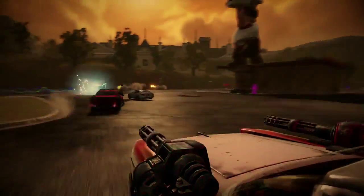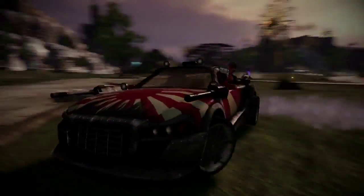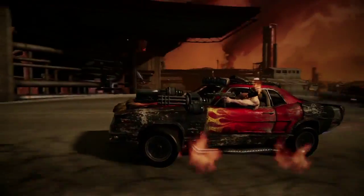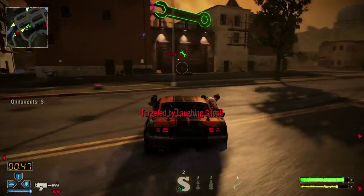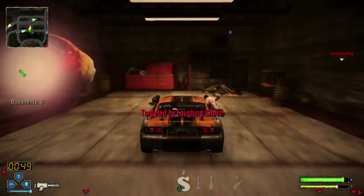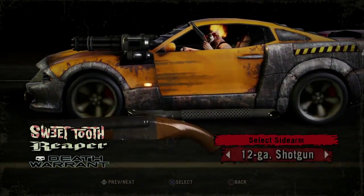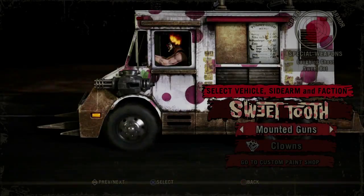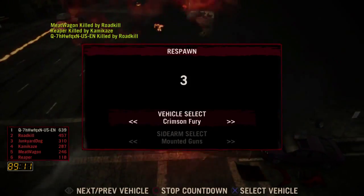You can't always track down a pickup weapon in the heat of combat, so a reliable sidearm will come in handy. To fire your driver-controlled sidearms, press L2. Sidearms can be changed in single player at the Campaign Garage and Vehicle Select Screen. In multiplayer, at the Vehicle Select Screen and in-game Respawn Screens.